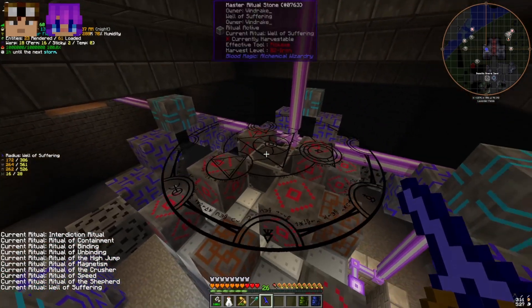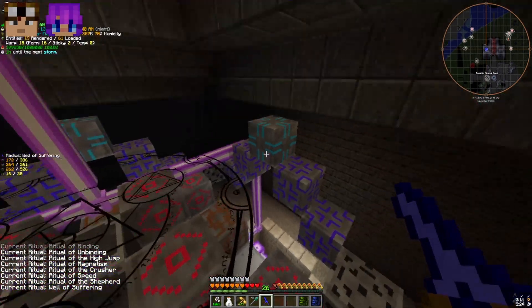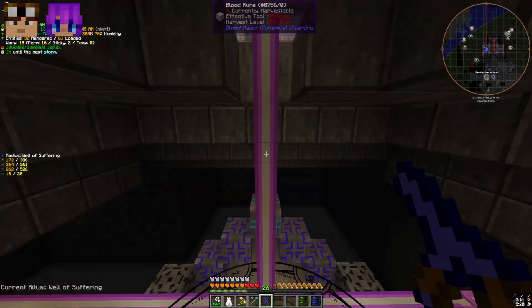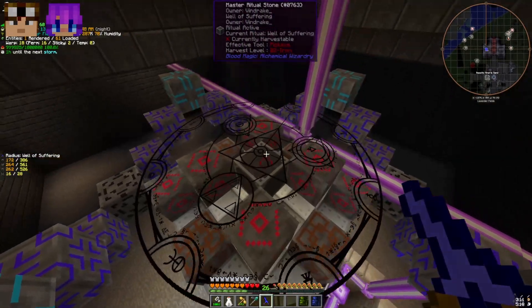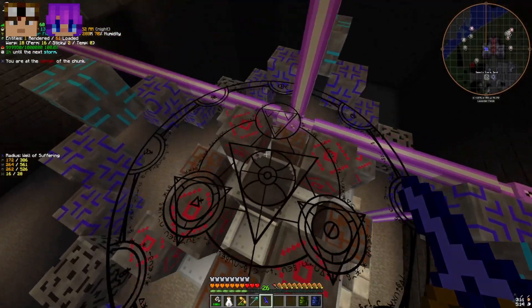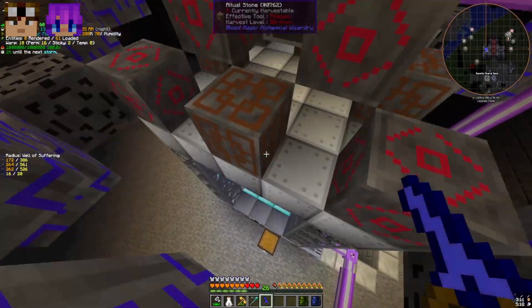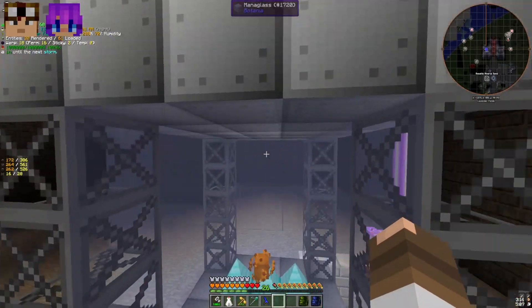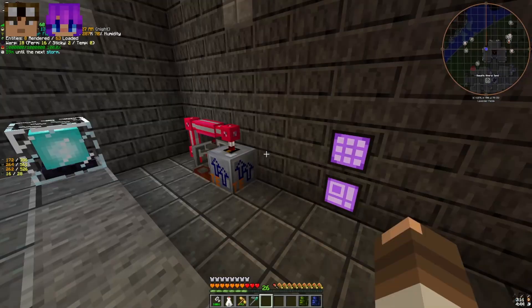There's the Well of Suffering ritual. Put down the Master Ritual Stone, make sure you have enough normal ritual stones in your inventory — I think we placed this down seven or eight blocks out. Then right-click the Master Ritual Stone and there you go. You should never have problems with blood supply again for your Blood Magic setup, which is nice.